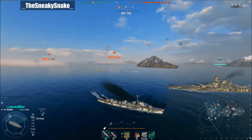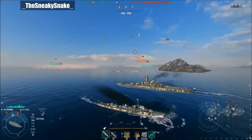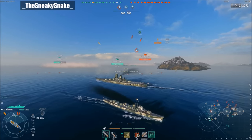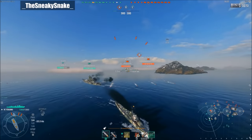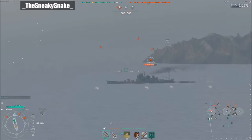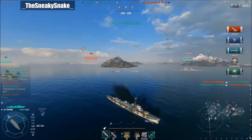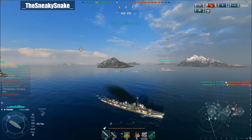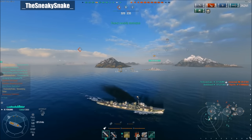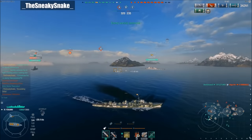As I swing back around, I've got a couple battleships and a cruiser behind me in support. Enemy torpedoes are coming in, probably from the Atago or the Yagumo. My torpedoes do appear and it looks like I'm going to register a hit on the Atago — devastating strike! That was totally unexpected. Those torpedoes were spotted the entire time and he still ran into them. Some people just don't pay attention.